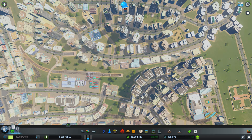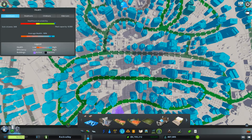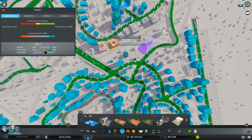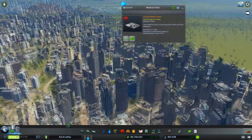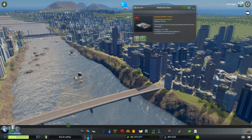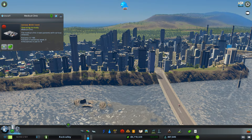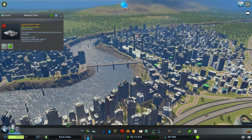I have a lot of medical clinics spread throughout the city. I don't think I have more than one or two major hospitals — the citizens seem happy that way. As the city grew, I converted a lot of the industrial zones into office and IT cluster areas, and some into commercial, so I don't have a huge amount of pollution.